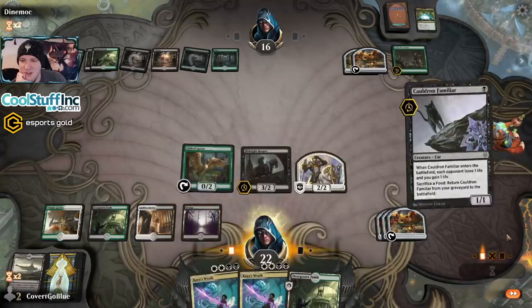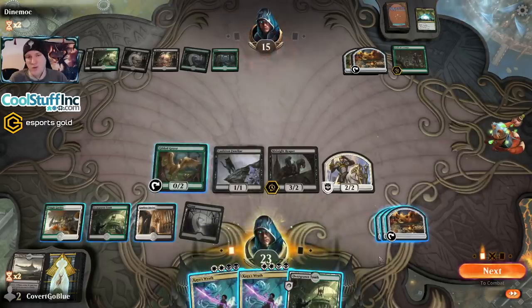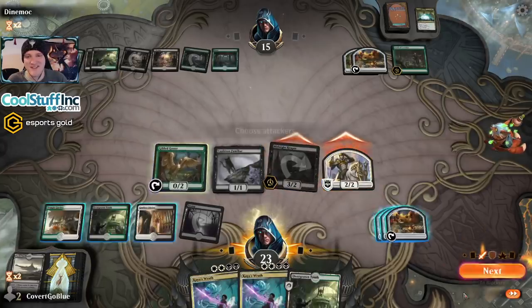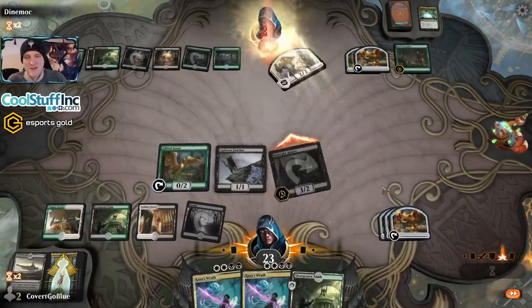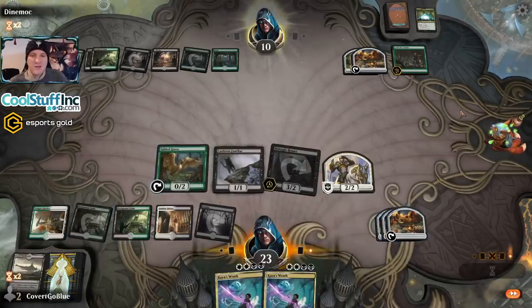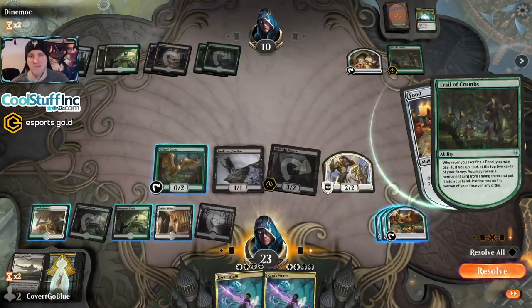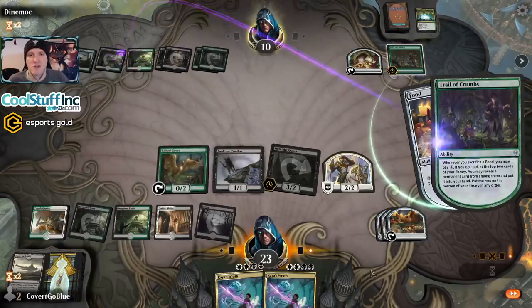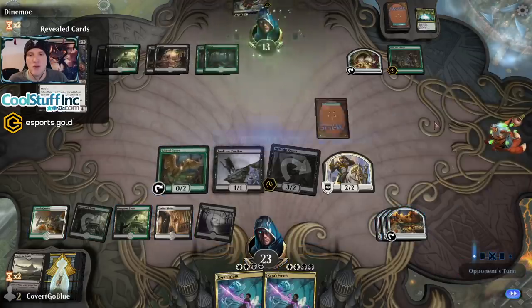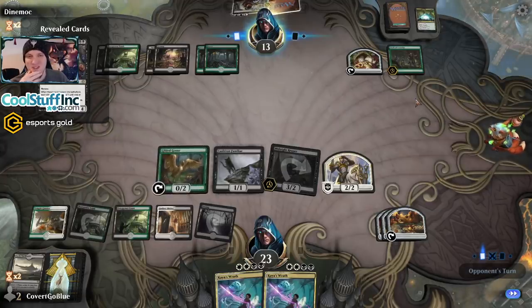They're going to hold off on using it. I'm debating if I want to blow up my board to draw three cards — that's madness. Who would do such a thing? Down to ten. I don't have another use for this mana this turn. Here comes the opponent — they're going to start digging. This is pretty close, they can turn this around. They find Massacre Girl — that is really good. We're going to draw some cards, but that is really good.